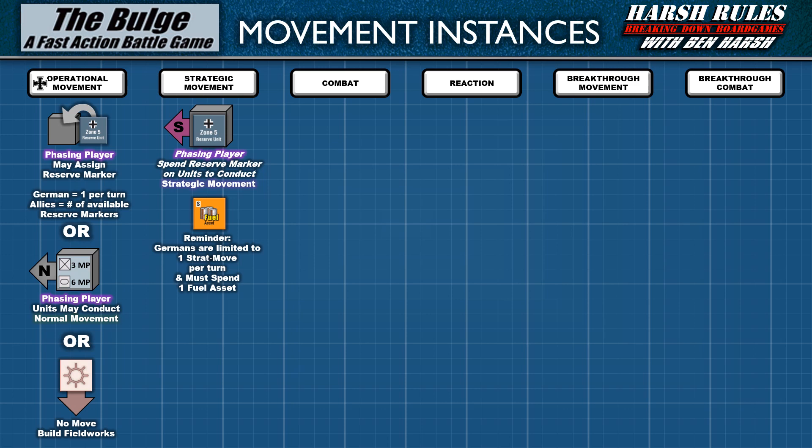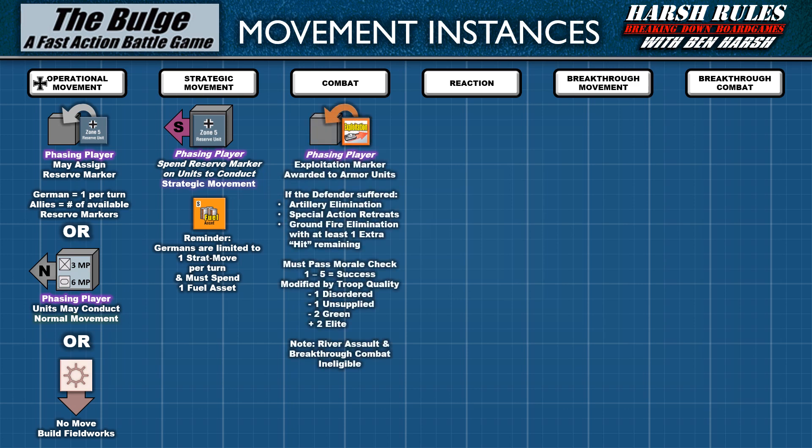In the combat phase, the phasing player can earn an exploitation marker which allows them to move to one adjacent area during breakthrough movement. This is only rewarded to armor units under certain battlefield outcomes: if the defender is eliminated by artillery fire, the defender uses a special action to retreat, or the attacker's ground fire eliminates the defender with at least one extra hit remaining. If the armor unit then passes a morale check — succeeding on a die result of 1 through 5, modified by troop quality, disorder, or supply status — they receive the exploitation marker. Note that exploitation markers cannot be awarded if the battle was fought with river assault or in the breakthrough combat phase.